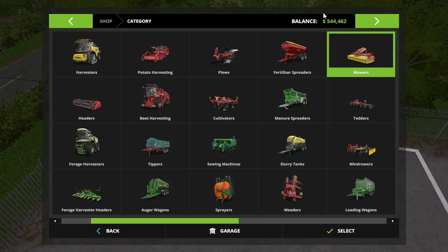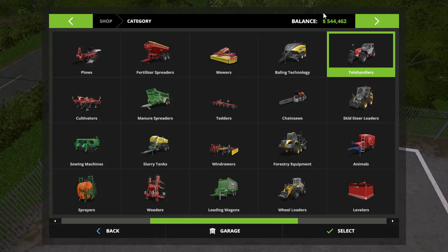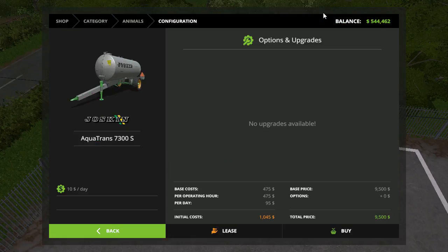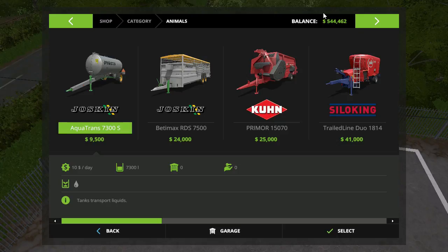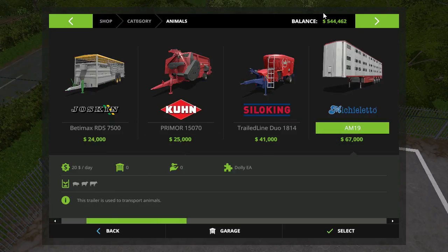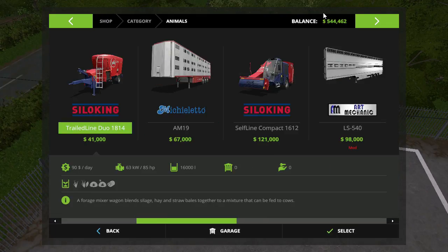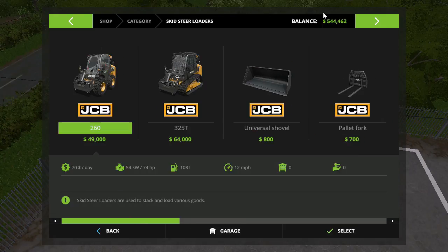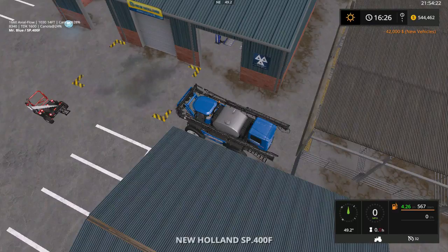Let's see — there's one more thing. We need one more thing, actually two more things. We need a water trailer — oh, okay. We need a water trailer and we need a mixer, ammo trailer, truck. There are so many things but this is going to get us started right now, folks.